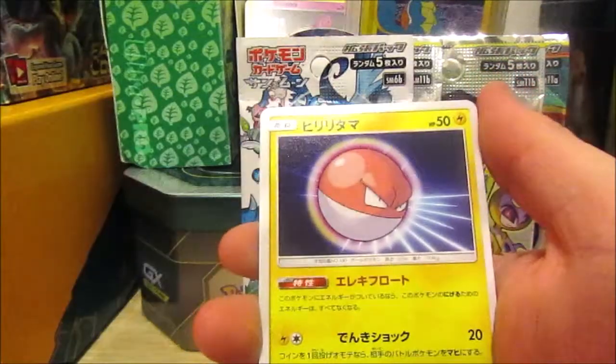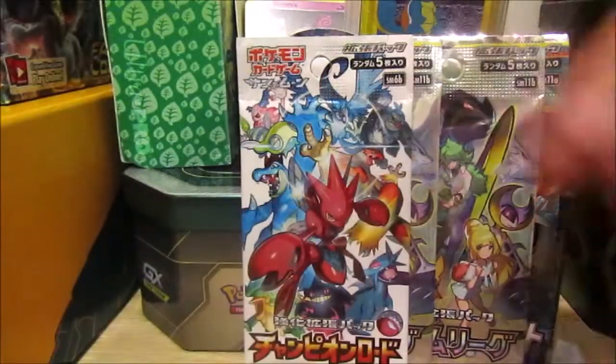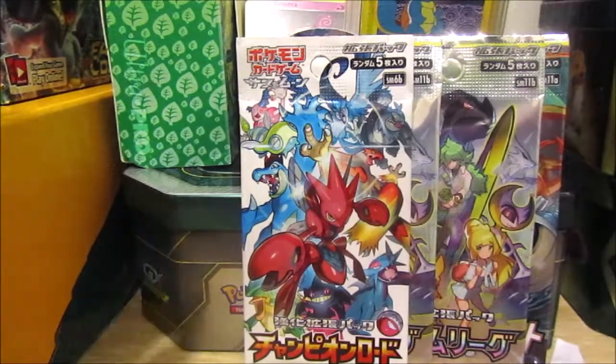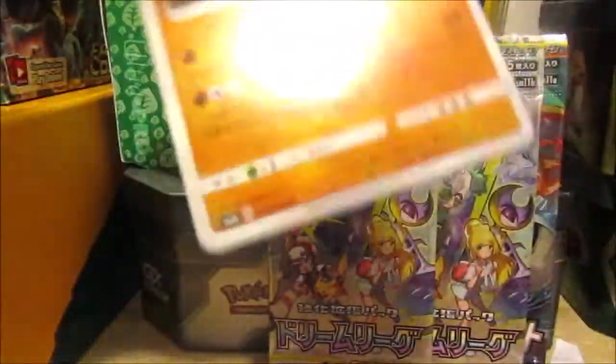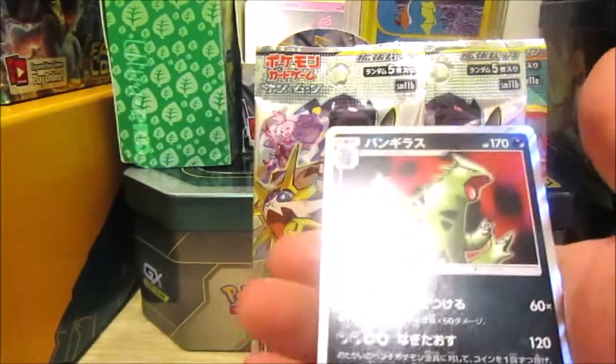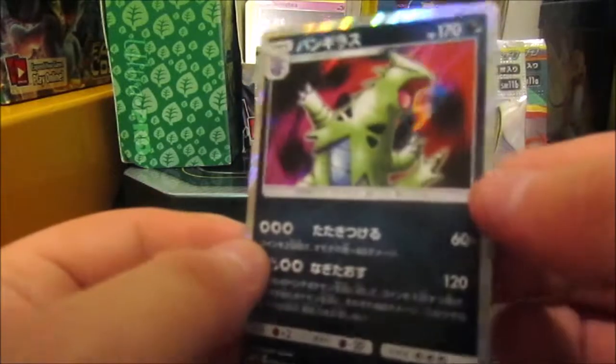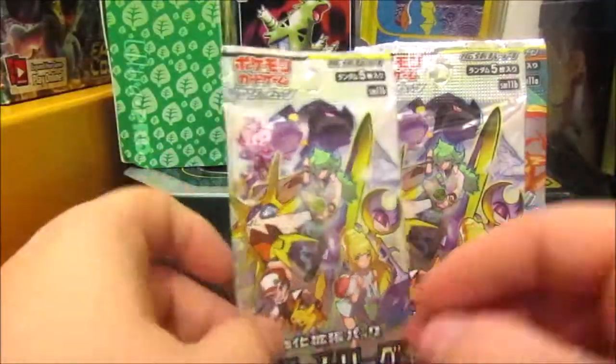The deal was pretty good. We got a Croconaw, a Slakoth, a ball, and another ball. These are all Sun and Moon sets — you can tell because they've got SM, which stands for Sun and Moon — and each pack has five cards. We got what looks like Catnia... oh wait, it looks like a Neo set card. And speaking of which, we got a holographic Tyranitar — looks like it's from Neo set, Neo Destiny or Neo Genesis.